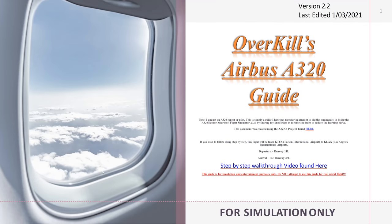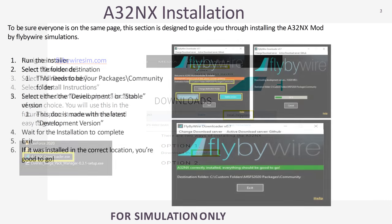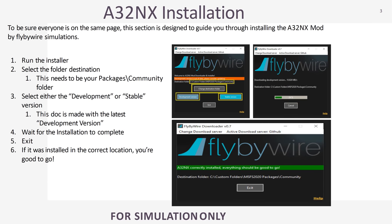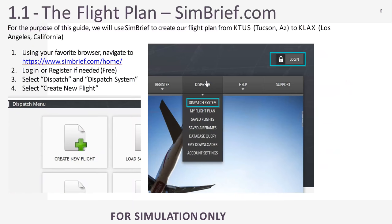If you're interested in learning how to fly the A320, consider checking out my Overkill's A320 guide. This guide is available on either my Patreon site or via PayPal donation — $10 or more. Just be sure to specify which guide you're looking for as I have more than one. Patreon tier 2 or above is $10 a month and gives you access to all current and future guides. My A320 guide walks you through how to install the A32NX mod by FlyByWire, which takes the default A320 and brings its functionality up to study level simulation — completely free.